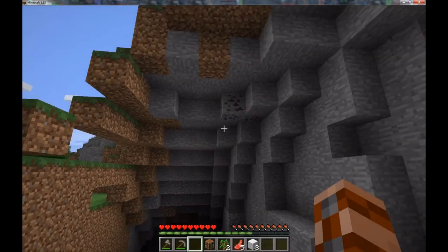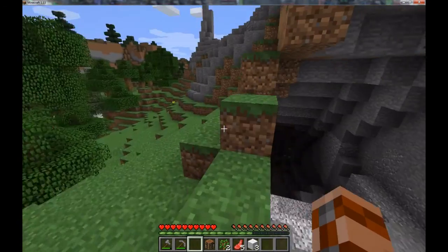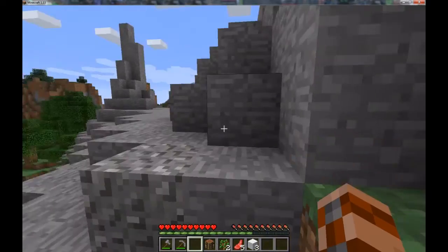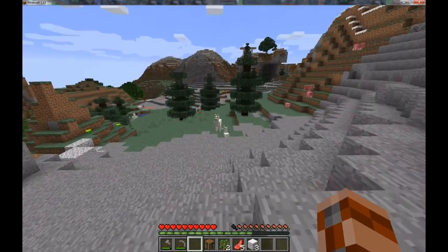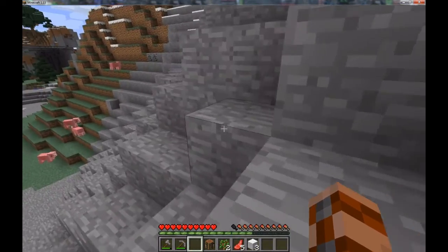There is a creeper down there, so let's not go down there. It's an extreme hills biome, so there's going to be some coal on the surface for torches. Llamas — that's right, and pigs. We've got some very nice animal diversity.